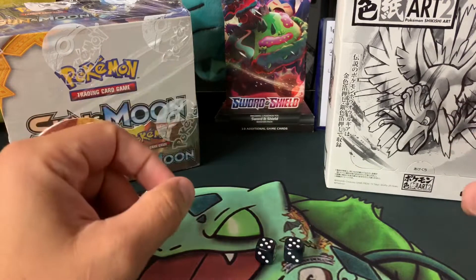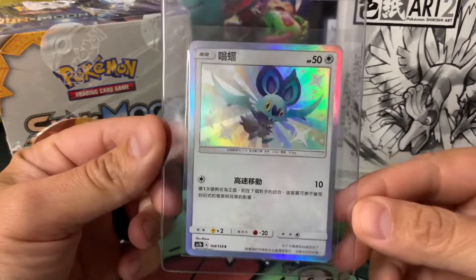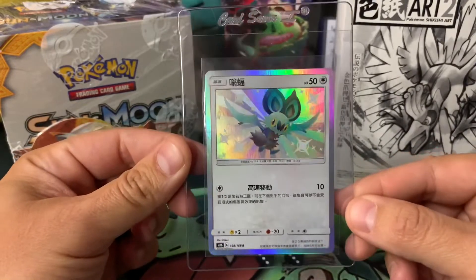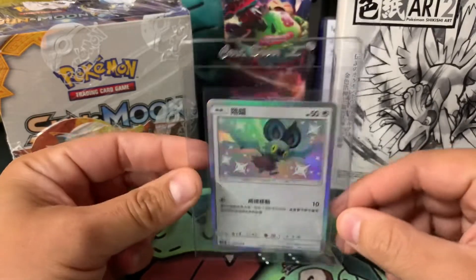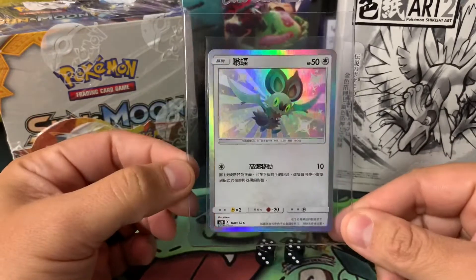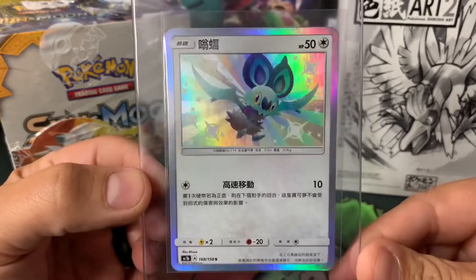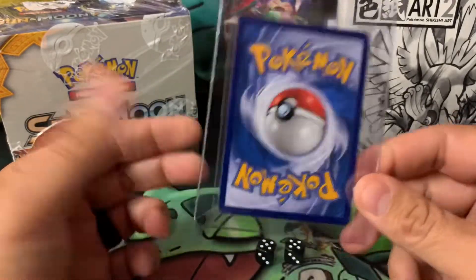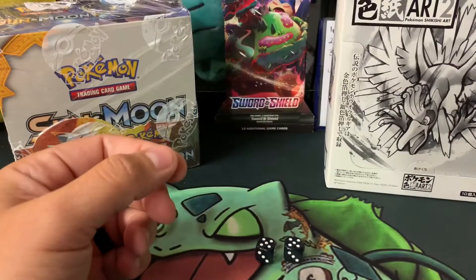I got really good feedback from the last PSA submission video. Right now on top I have a shiny Noibat from the Taiwan and Singapore Hidden Fates equivalent — their version of Hidden Fates released in Taiwan, Singapore, and I believe China. I'm looking at it and think it'll probably get a high eight. It's pretty rare to find the shinies in the U.S. right now.